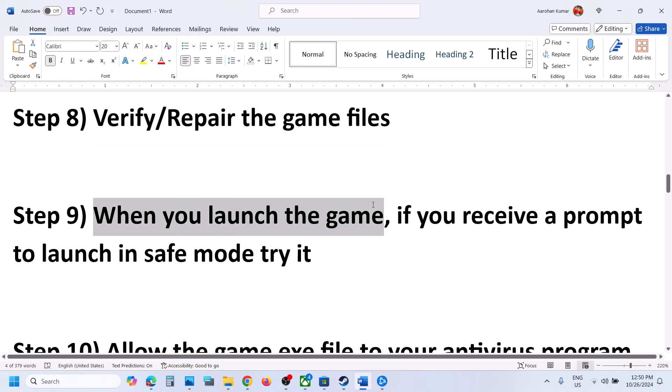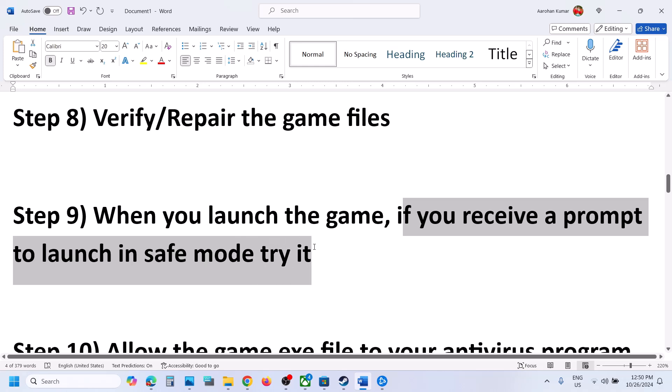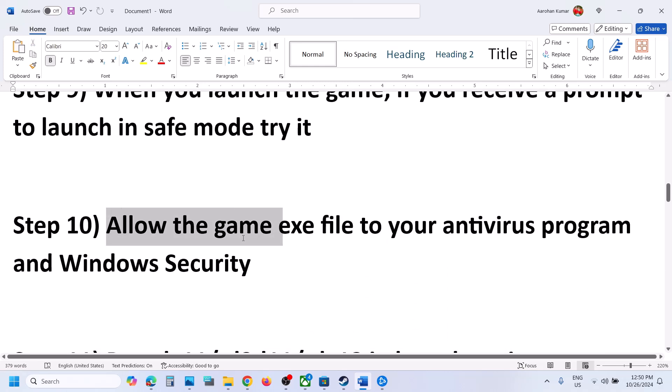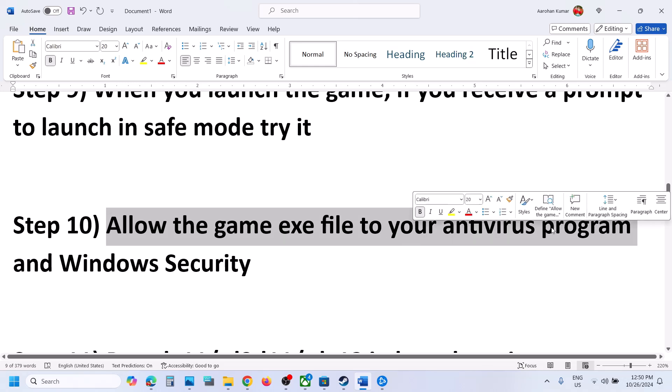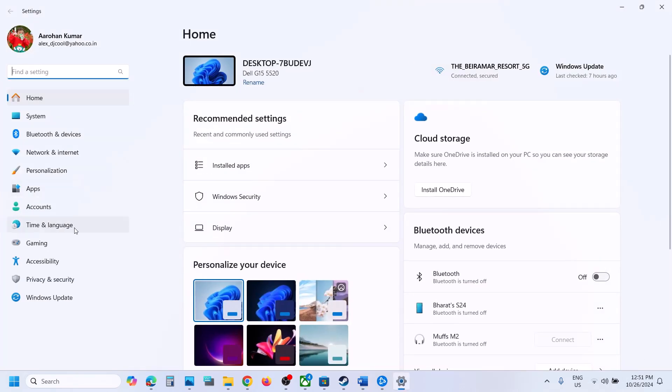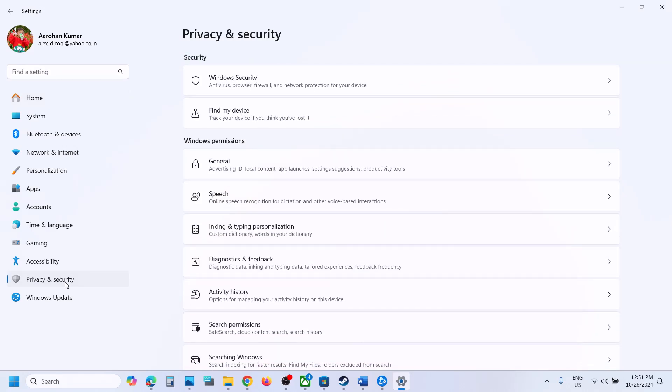When you launch the game, if you receive a prompt to launch in Safe Mode, try Safe Mode and check. Also, allow the game exe file in your antivirus program. If you have a third-party antivirus like Avast, Norton, Bitdefender, or McAfee, allow the game exe file. If you're using Windows Security, open Windows Settings, go to Privacy and Security — on Windows 10, go to Update and Security — then click on Windows Security.